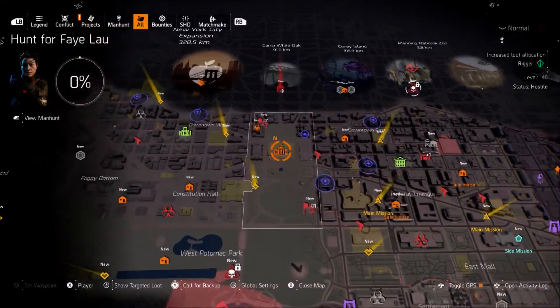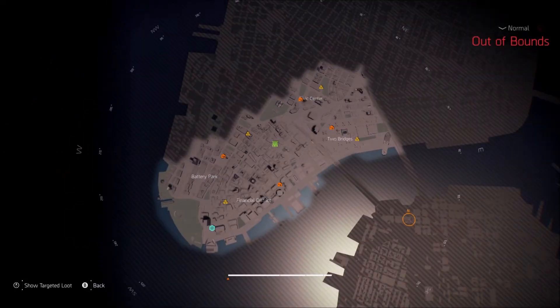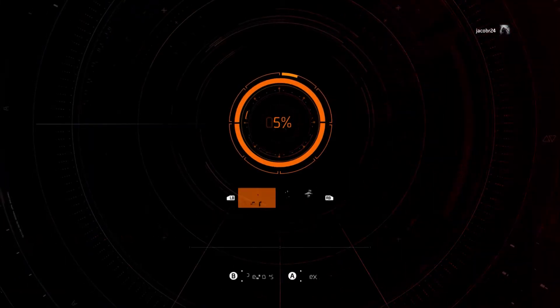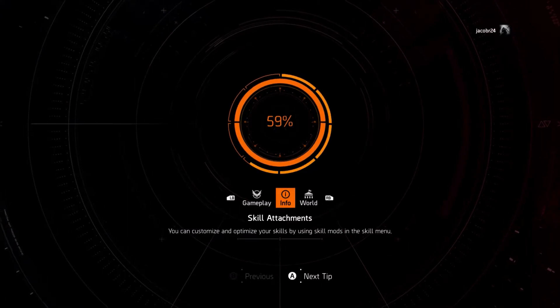That's about it for DC. The next location requires the Warlords of New York expansion, which most of you guys probably own by now. If you don't, you won't be able to get here. Just go to New York and it'll be right in Haven, and you're good to go.